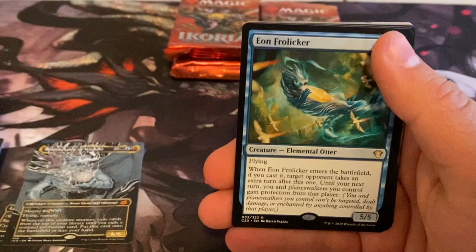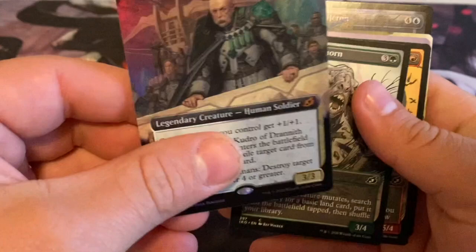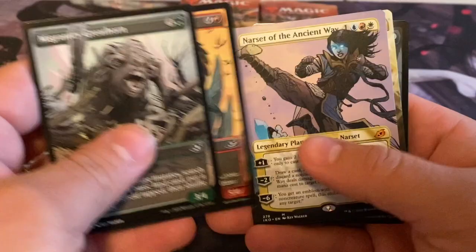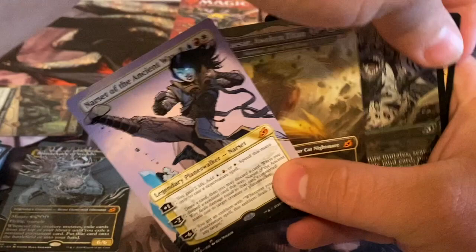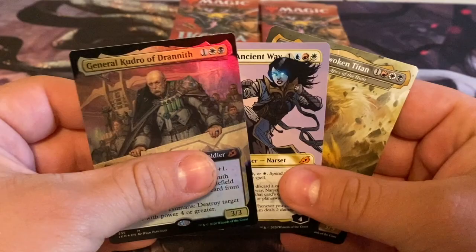Oh yeah, there we go — foil General Kudrow, mythic! Oh yeah! Look at this pack, look at this freaking pack, oh my god! Wow, Mike — wow, wow, wow. What a nutty pack, dude. Six packs, 20 bucks — you can follow the page on Facebook and jump in whenever the opportunity presents itself.